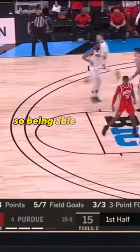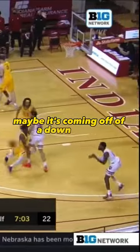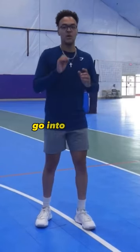The next action is a pin down. Being able to go from inside the three-point line, sprinting out — maybe coming off of a down screen — sprinting out behind the three-point line, being able to turn, catch that ball, and go into that shot.